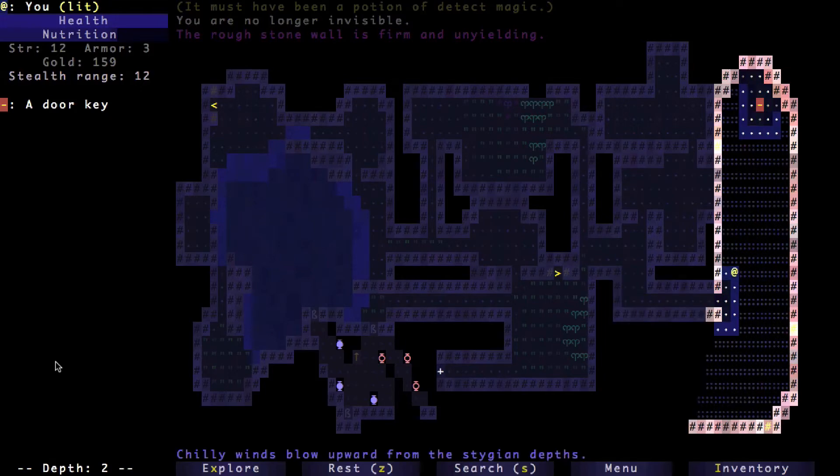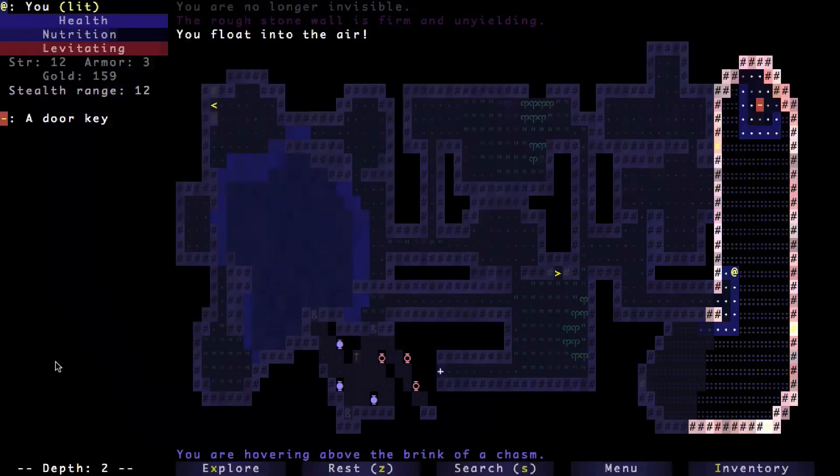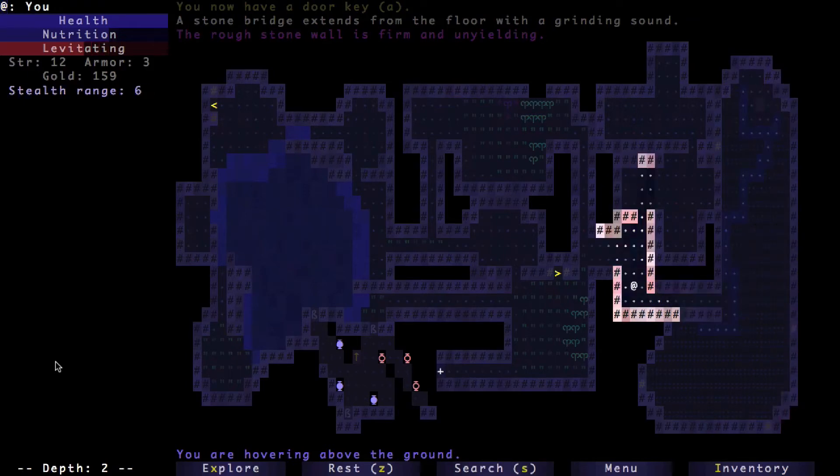Here's one of those floor puzzles — there are a bunch of plates in the floor, some of them aren't really there, and sometimes one turns into a pit. There's an invisible path that leads across it. Because I have a potion of levitation, I'm just going to float across the pit, pick that up, and — as you can see the path reveals itself — but who cares, because I've got the key.